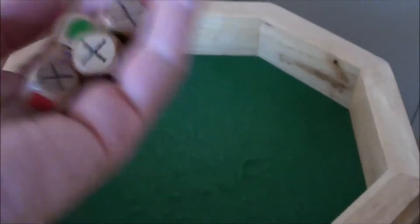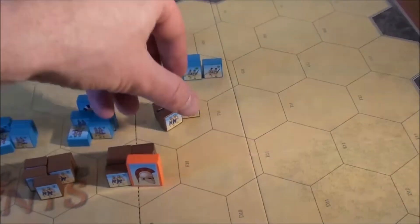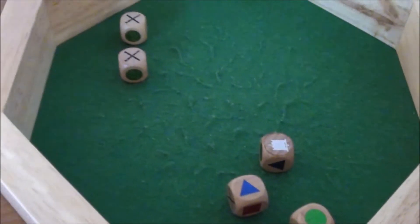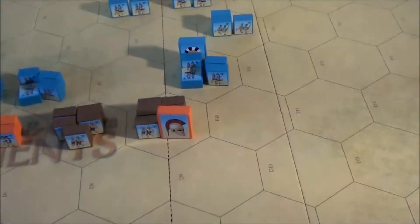I will start here attacking those hoplites with five dice. We got a flag and two hits. Two blocks removed from that unit, then they take the flag and go back — they can't battle back. We follow up and attack the same unit once again, needing three hits. We got those three. So in one or actually two blows, we eliminated that Spartan hoplite unit — a real Spartan hoplite unit — and a banner. It's one to one now.